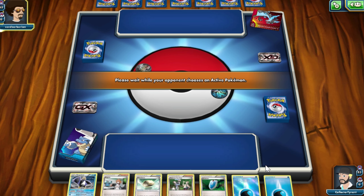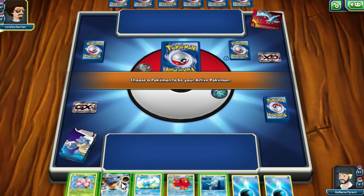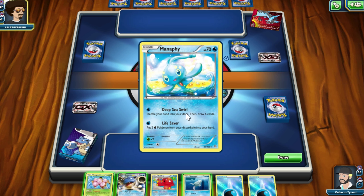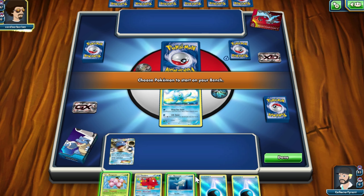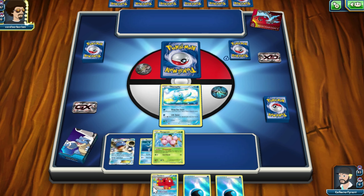I got nothing good in my opening hand. We're going to have to wait till he chooses his active Pokemon and then I have to reshuffle my deck and hopefully get a good hand. Alright, so we've got a right hand here — I got Blastoise off the bat! I think I might keep Blastoise till later and build him up, but we're going to send Manaphy here because that Deep Sea Swirl is quite good if I need to get the cards I need. So I'm just going to chuck down some basics here.